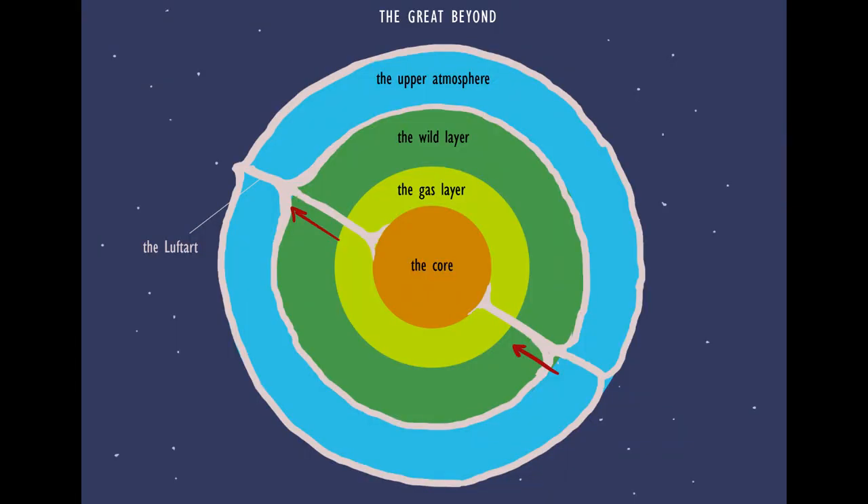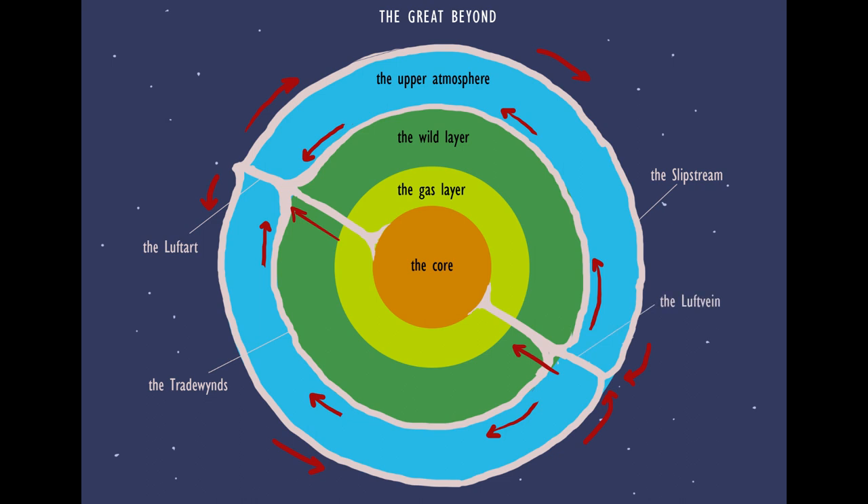Updrafts and downdrafts are responsible for air currents. Hot air currents from the core blow up the Luftart, bringing with it molten rock. This air cools and creates the slipstreams and trade winds that will push your ship along, making for faster travel. The Luftvein brings the cooled air back down towards the core. And that sums up the world of Windforge.